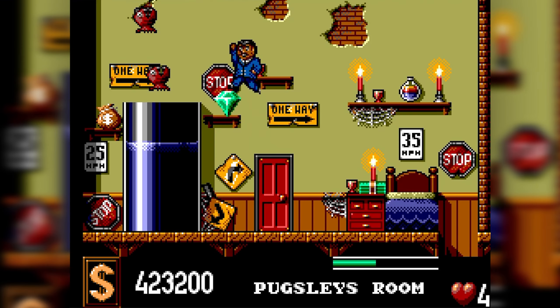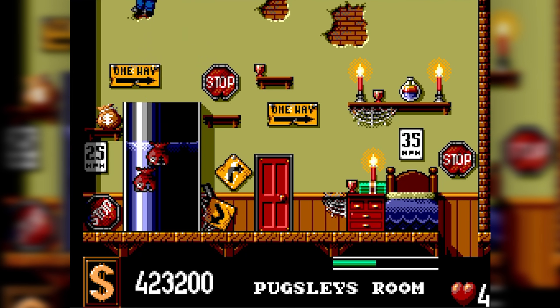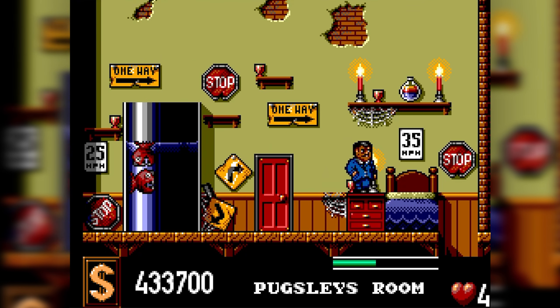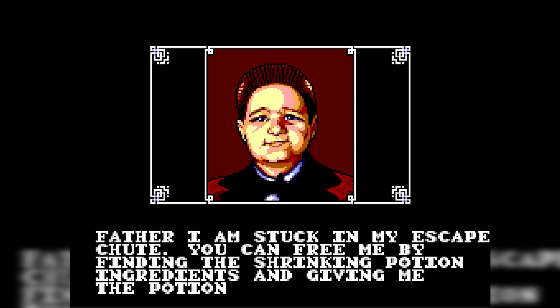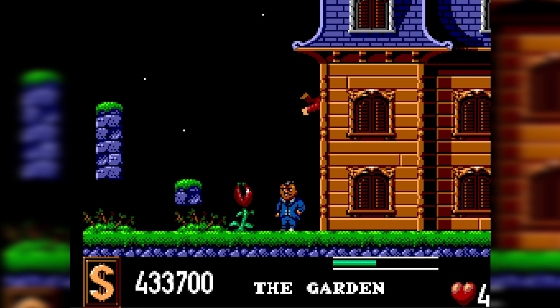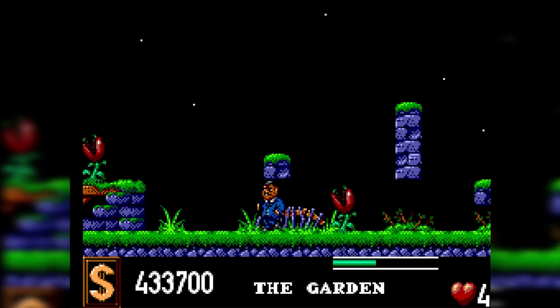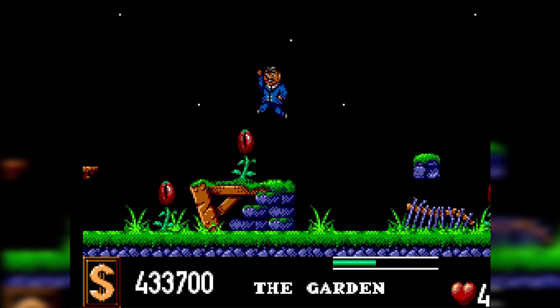In Pugsley's room we actually see him. We go all the way to the right and fall down the hole to talk to Pugsley. He says: 'Father, I am stuck in my escape chute. You can free me by finding the shrinking potion ingredients and giving me the potion.' We will do that. My poor little boy is stuck in the house — he's very calm about it. We can go left and we'll go right back to where we started at the beginning of the game.